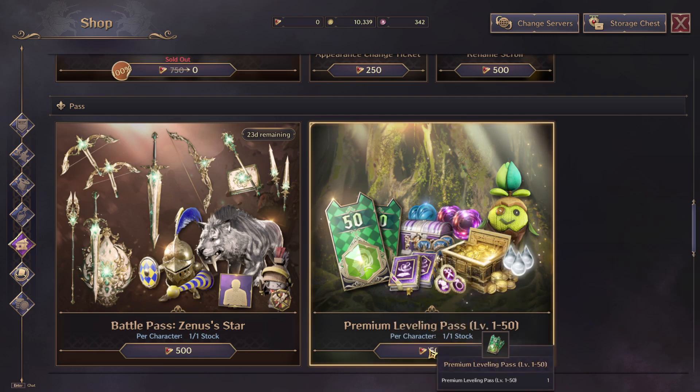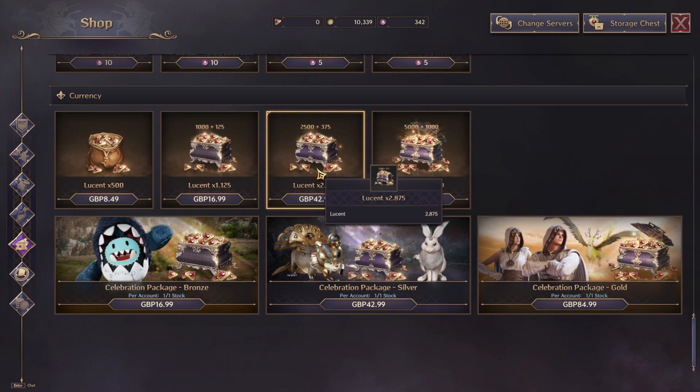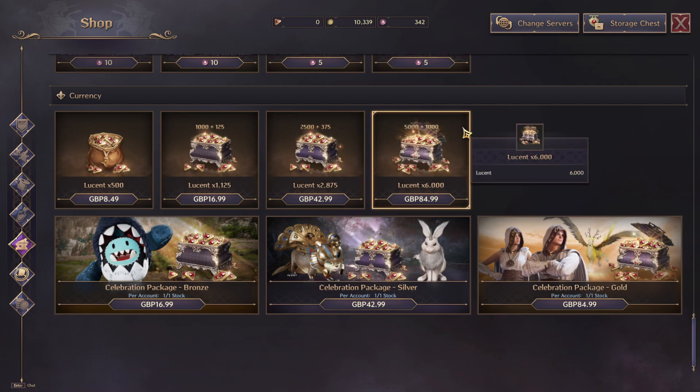So this is going to cost 500 Lucents each. How do we then buy Lucents? That is going to be down here under Currency. And you can see you can buy 500, 1,000, 3,000 or 6,000 Lucents at a time. And that is how you buy the Battle Passes in Throne and Liberty.